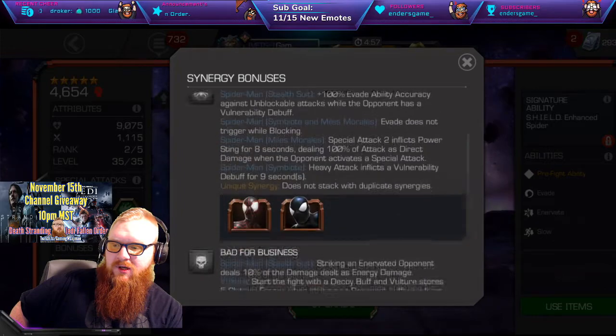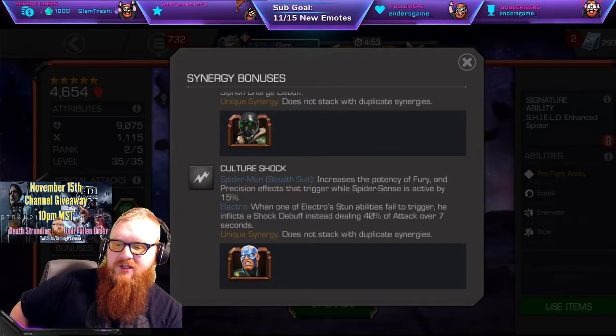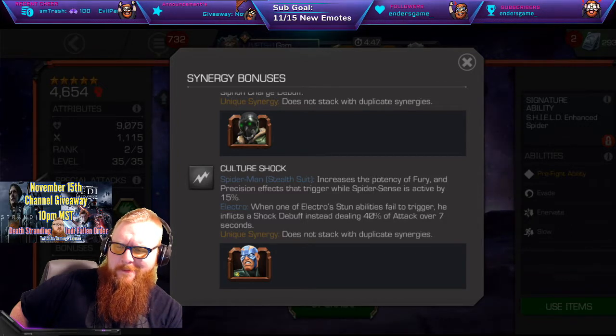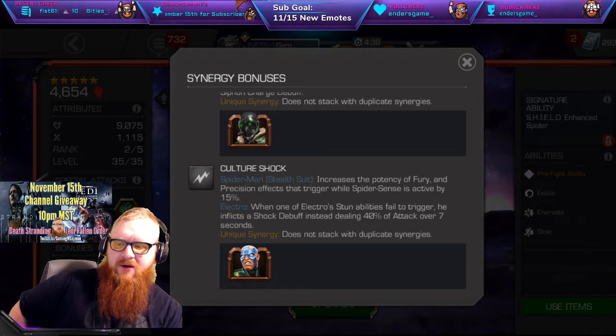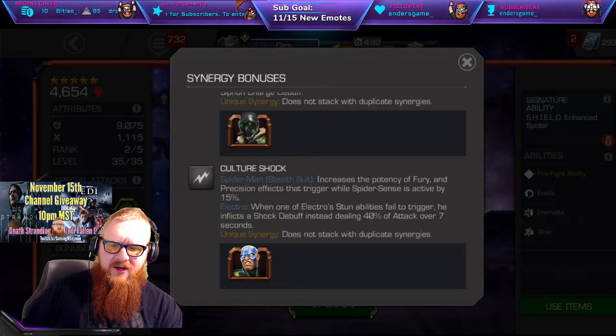The last one is going to be Culture Shock. It's going to increase the potency of Fury and Precision effects that trigger while Spider-Sense is active. I could kind of see that going pretty well, but 15% overall — when you consider some of the synergies out there — is kind of just a minor buff. So take it or leave it on those kind of things.